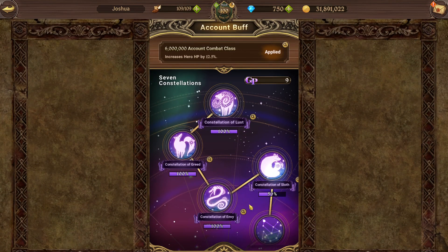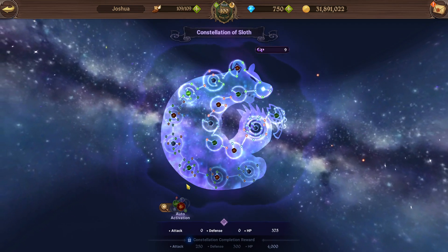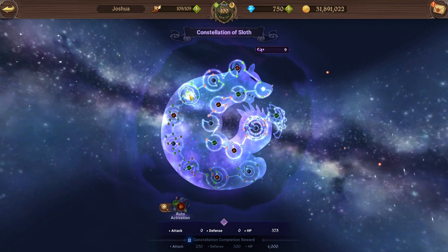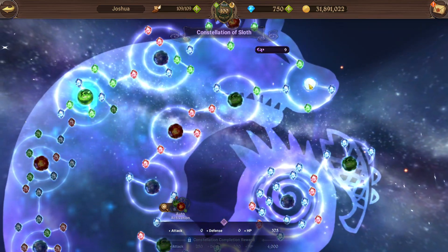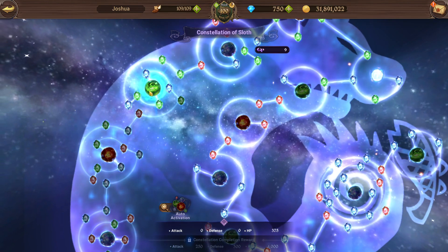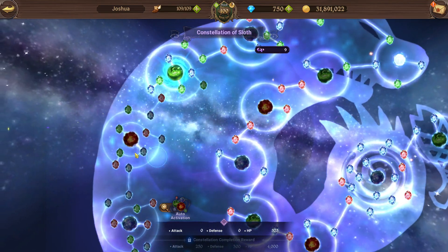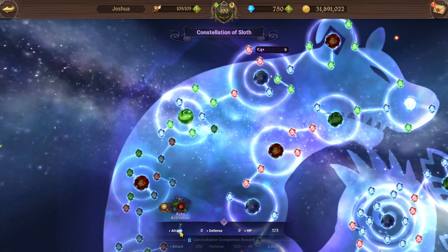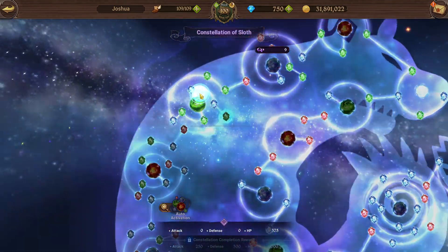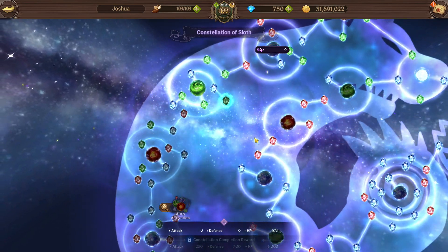As you can see, I'm exactly 50% through the Constellation of the Sloth. The way I recommend you approach it is: I have all these smaller nodes but none of the bigger nodes. I had to buy one gateway node to go through and buy the rest. I highly recommend buying the smaller nodes before the bigger ones, because a big node costs 250 while a small node only costs 25 — it's much easier and makes you feel like you've made more progress.